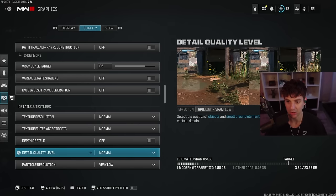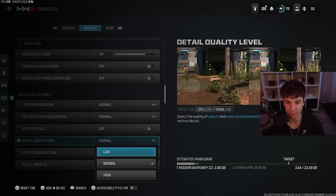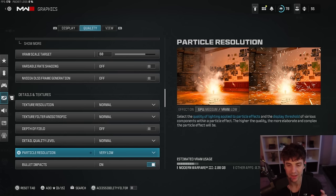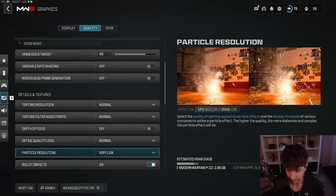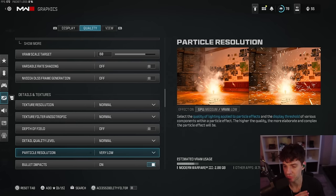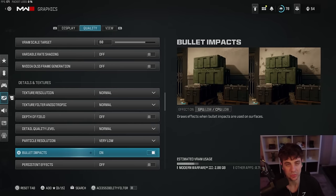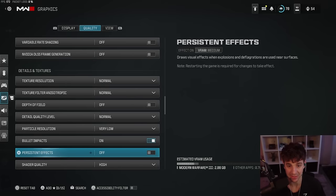Detail quality level I also have at normal — you can put that on low if you really want. Now particle resolution, this should be very low even if you have a good PC. On the left side is very low, on the right is the highest setting — that's just more clutter on your screen, you don't need it. Bullet impacts are nice for recoil control learning. If you want to learn your recoils, keep bullet impacts on. Persistent effects I have off.